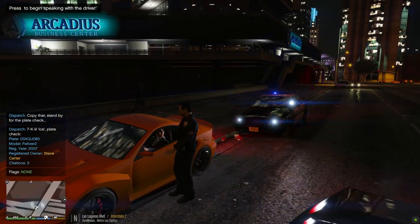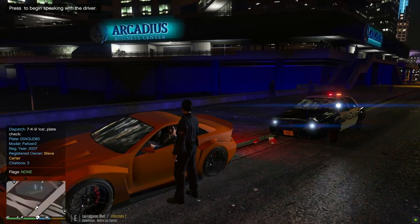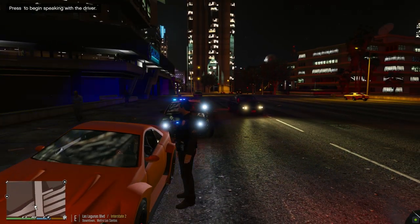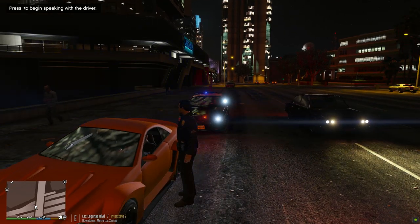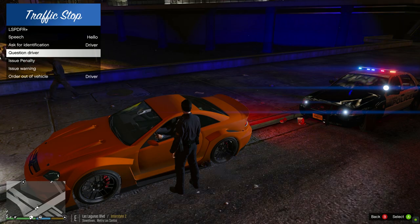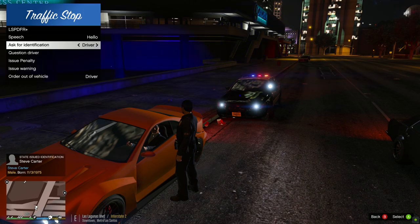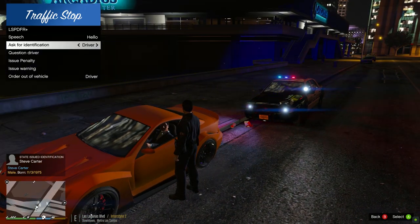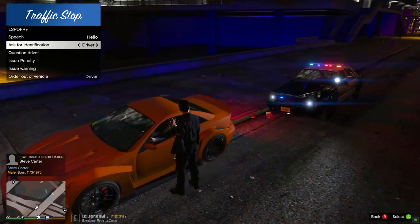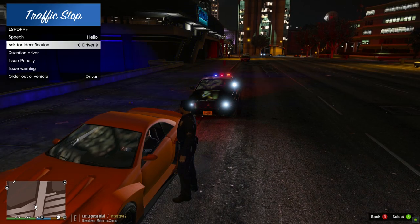How's it going, sir? I'm Officer Ice with the Los Santos Police Department. The reason I'm stopping you tonight is because you failed to yield at the red light back there turning onto Las Lagunas. Do you have your ID, registration, and proof of insurance and all that? Mr. Steve Carter — you look very nice tonight, Mr. Carter. You got a suit on, a really nice car. You're probably working in a really good industry here in Los Santos. Just sit tight for me, I'll be right back.